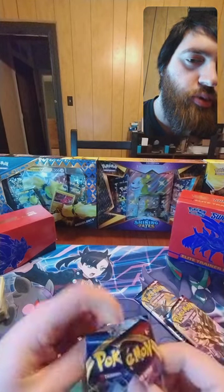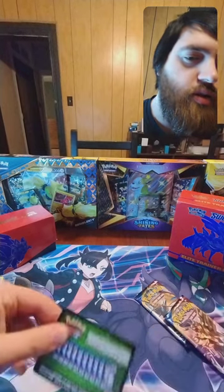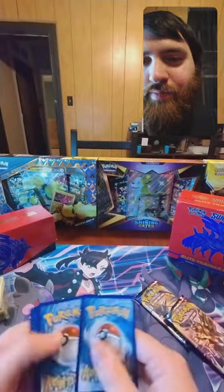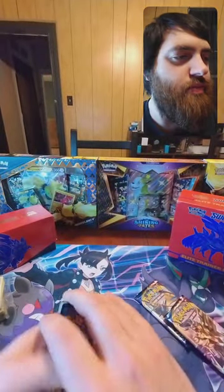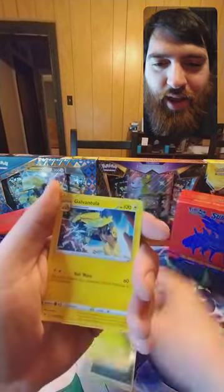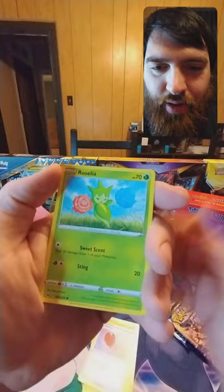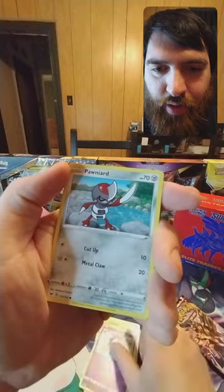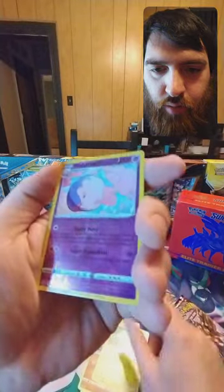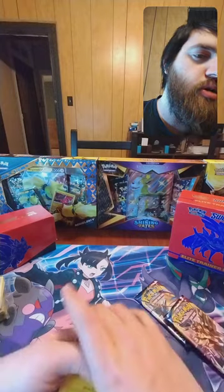The pack opened the Poké gods kind of blessed us there that one night, now all of a sudden they're like 'nah, you shall not pull nothing.' I actually got so frustrated with Silver Tempest that I mutilated a card as an offering to the Poké gods — 'please bless these packs' — and I still got nothing, so I lost a card too. Ponyta, Sizzlipede, Yamper, reverse Malamar, and a non-holo Mawile — that's the one they made a promo out of, I think.